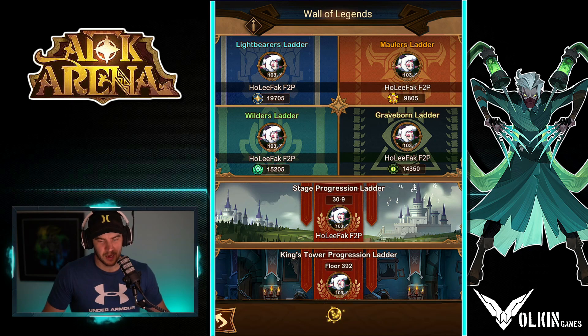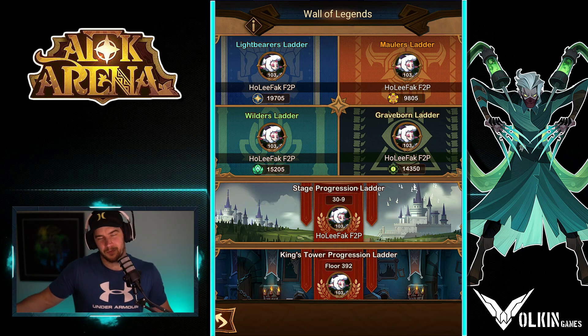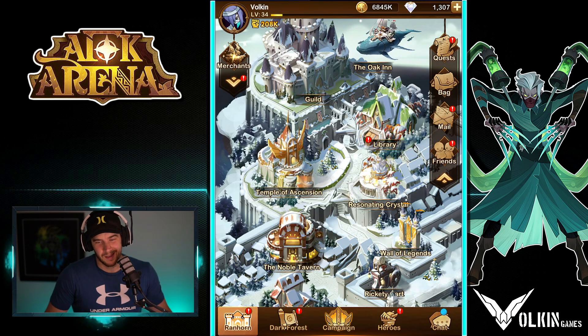Wall of Legends — there's normally a collect all button at the bottom. It's like a leaderboard, and the further people get in it, everyone gets free diamonds. Hit the collect all and you will get the goodies.